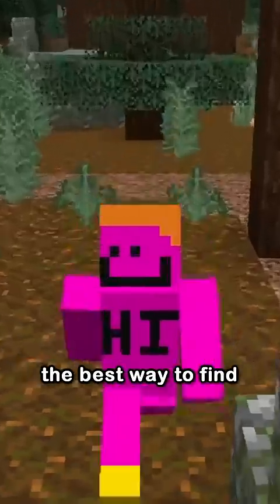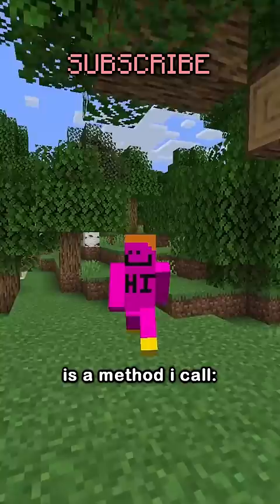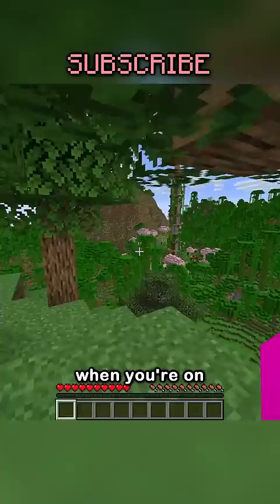The best way to find your friend's secret base on a Minecraft server is a method I call the reverse tip. Hear me out. When you're on the server, casually mention to your friend a way to have the best secret base.